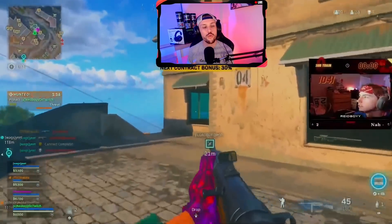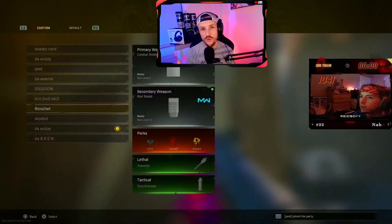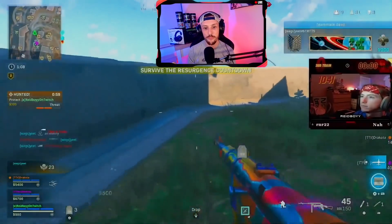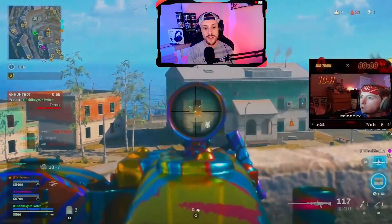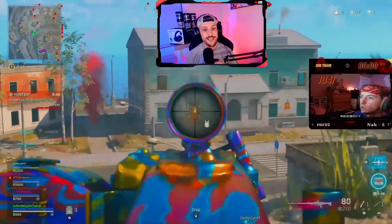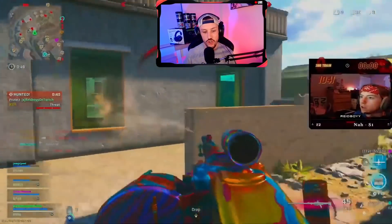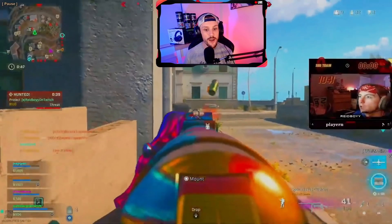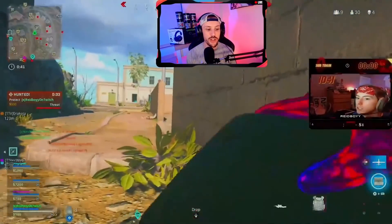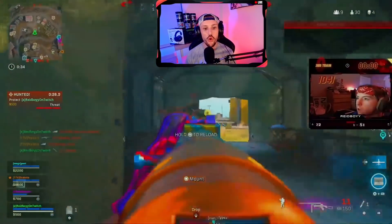In terms of sensitivity, I always recommend console players play on higher sensitivity. I believe Reedboy is on seven vertical, five horizontal — or maybe seven horizontal, five vertical — and his sensitivity multipliers are between 0.8 and 0.9. I'll link that settings video in the comments. He's got UAV up and you're going to see him using the MG42 to his advantage throughout. He keeps his distance and is aware of guys to his left as he pushes in.